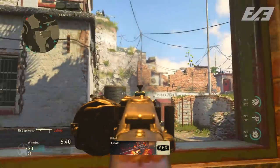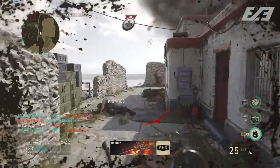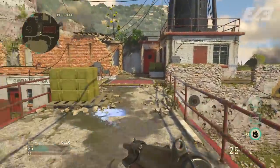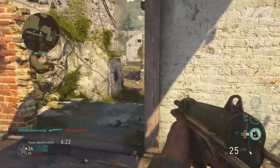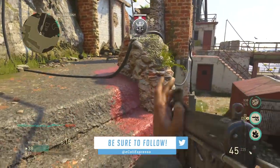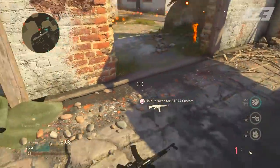Especially if you swap Quick Draw for Rapid Fire, Grip becomes even more necessary to control the gun fully. Extended Mags is where I find a lot of comfort with this setup — I don't have to reload every five seconds and can pull off multiple kills, four or five in succession, maybe more.